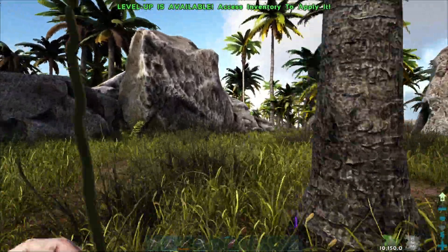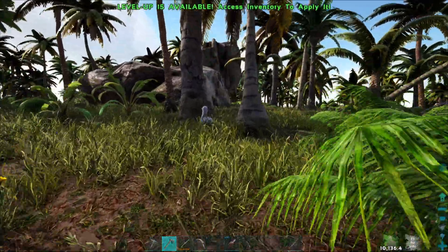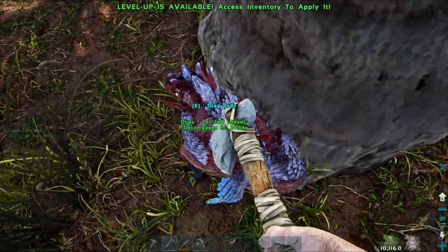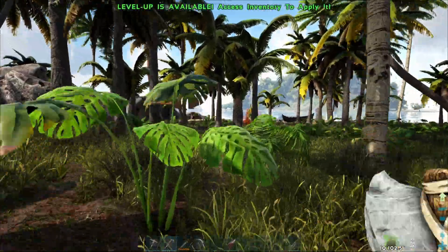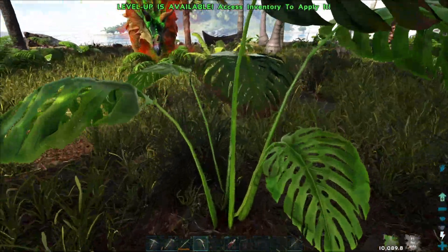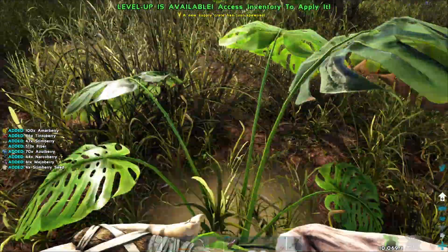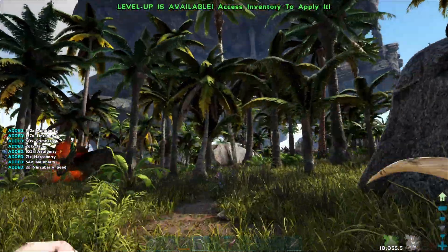I just need to find anything to kill. If I find a normal parasaur, I'm taming it. From what I've learned, taming stuff is way more valuable than killing stuff. I'm killing these dodos because I need hide and they're not very useful tames right now. Finding something that's not modded is actually kind of rare because the Omega Mod is really big - it has over 30,000 features added.